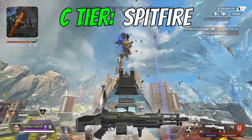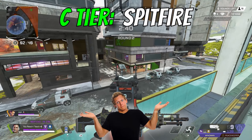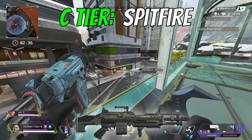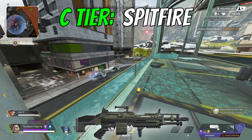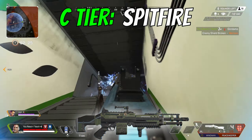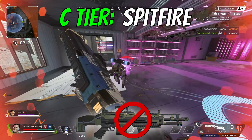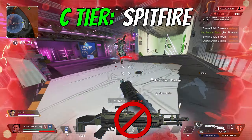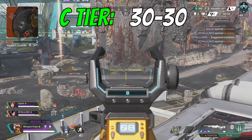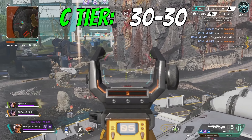Second in C tier is the Spitfire. While I was filming for this video trying to get clips with the Spitfire, it took me several games to remember it was no longer on floor loot this season. I ranked this gun too high last season after its recoil nerfs, and the fact that it's now the second worst light gun in the game is exactly why it feels fine to have it in the crafter for now. I will not be using this gun at all in Season 15.